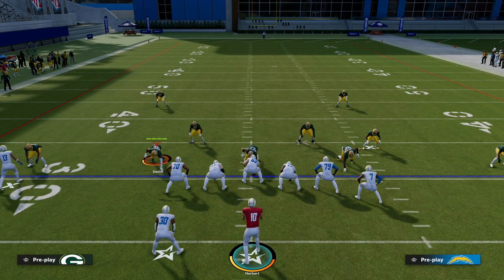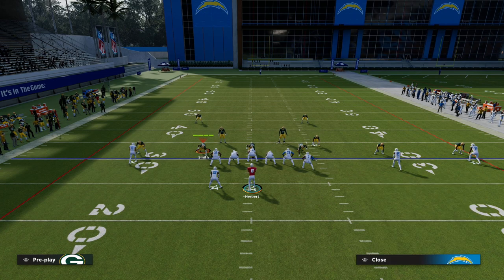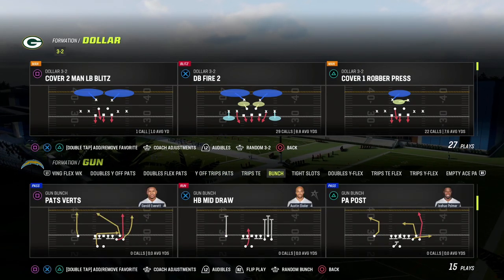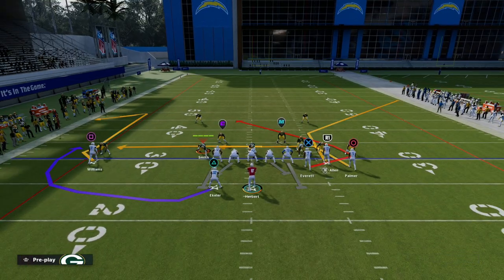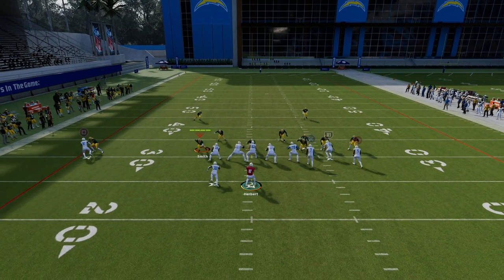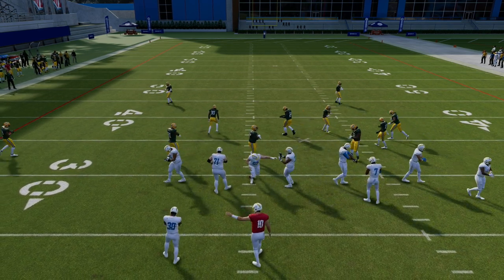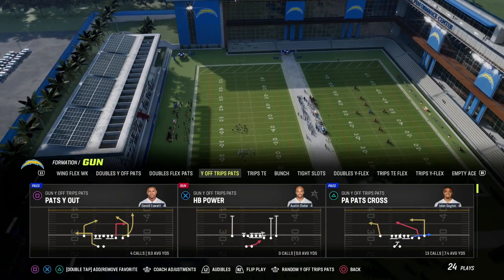This corner route is really unique — it's better than most corner routes. Most corner routes, like a standard corner from the bunch formation, are deep corners. But if they put an outside third out there, oftentimes that corner route is just going to get bagged, or I'm going to get screamed at. The corner route is deeper, and man coverage can honestly do a decent job defending corner routes like that.